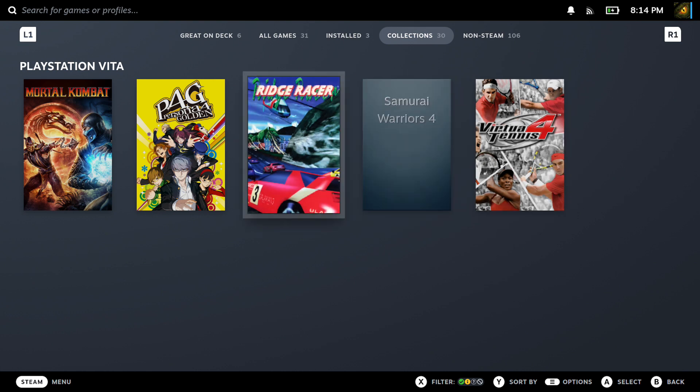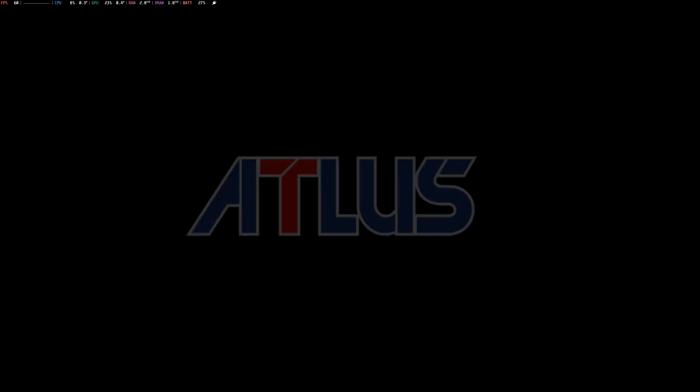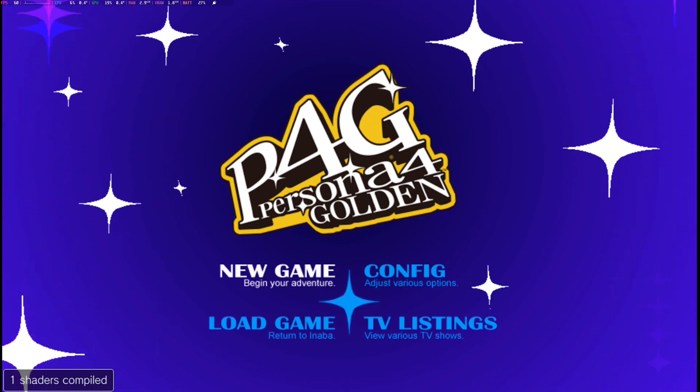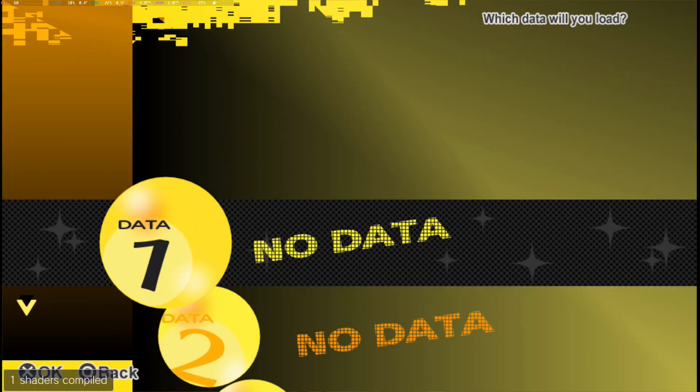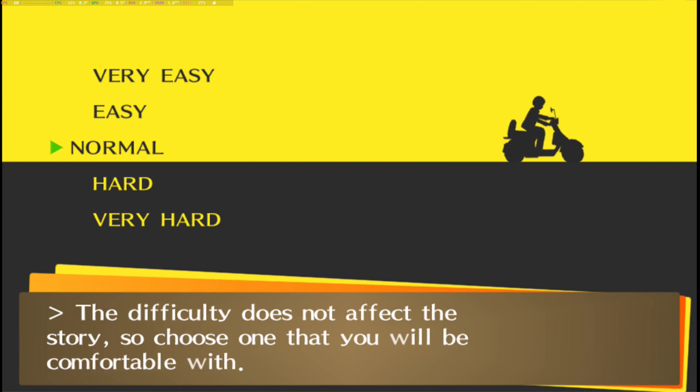Let's try Persona 4. This one's already on PC so you don't really need to play the Vita version, but we'll see how it runs. It runs pretty good on the Steam version on Steam Deck, so if you want to play this game, play the Steam version. But we'll see how it runs on Vita 3K. Looking pretty good right now.